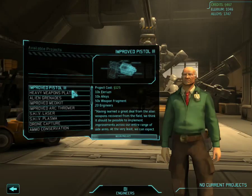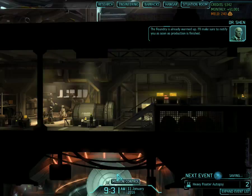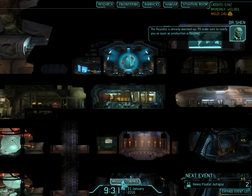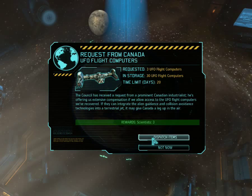Improve those pistol things — takes 4 days. That's not a lot, the energy is already warmed up. I'll make sure to notify them. Okay, floater in 2 days. You want 3 UFO computers for 3 cents? The council has received requests from a prominent Canadian industrialist offering extensive compensation if we allow access to UFO flight computers we've recovered. If they can integrate the alien guidance and collision avoidance technology into terrestrial jets, it may give Canada a leg up in the air. Go for it, Canada.